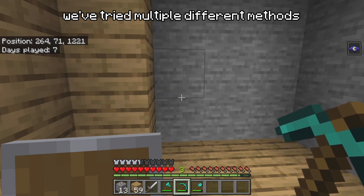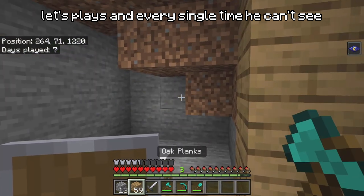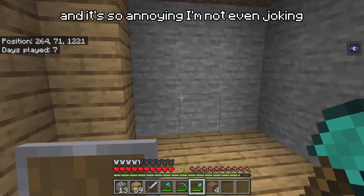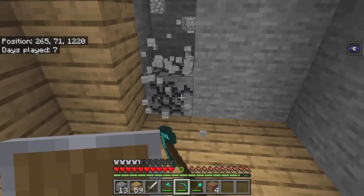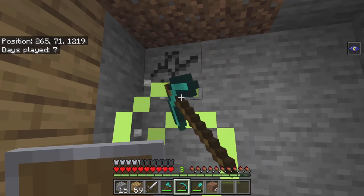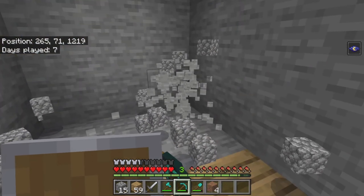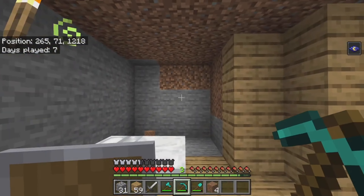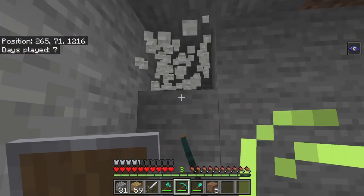We've tried multiple different methods and every single time he can't see, and it's so annoying — I'm not even joking. It's not like I have a texture pack on either. He has his brightness at 100 so it's so confusing why it does it. If any of you watching know a reason why, please let us know in the comments, because then we wouldn't have to use night vision and it won't look like cheating.